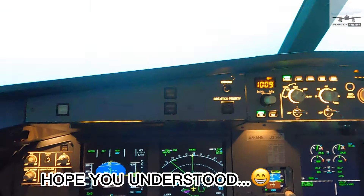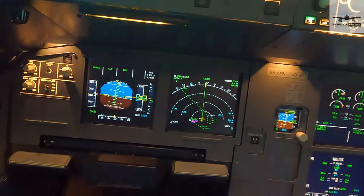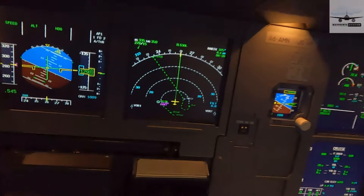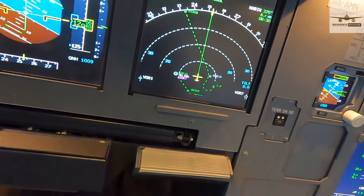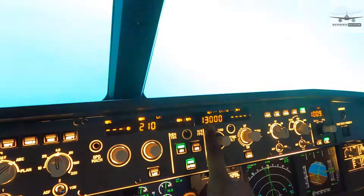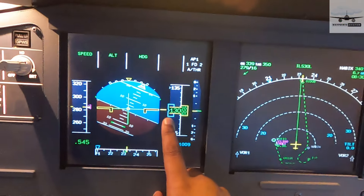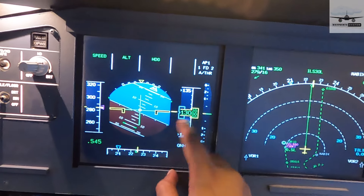I'm going to go back to selected heading and turn to 210 degrees to head toward the waypoint LORDI. While the aircraft gets there, let's talk about altitude. Right now I'm at 13,000 feet — shown as 130 on the FCU. We're not climbing or descending; the flight director is guiding the aircraft to maintain 13,000 feet.